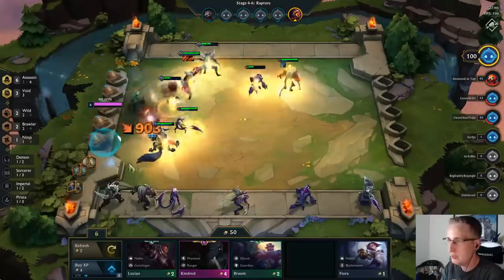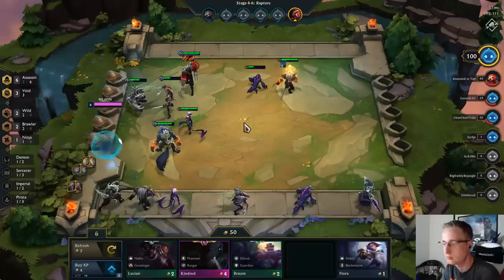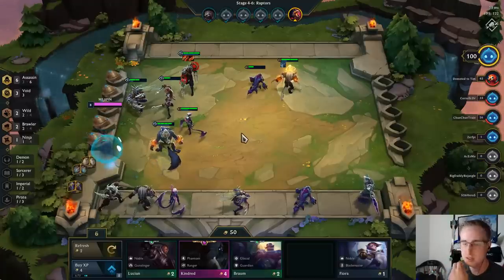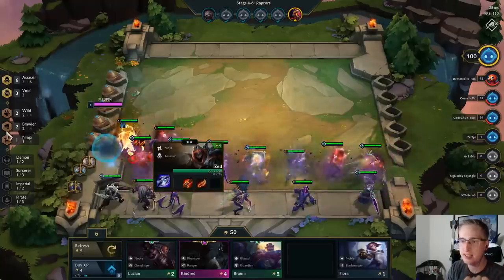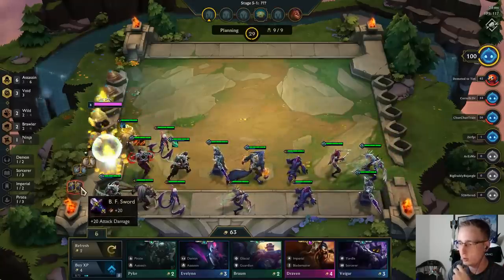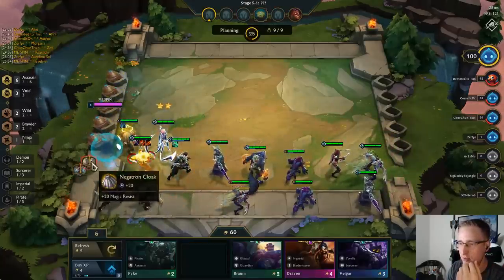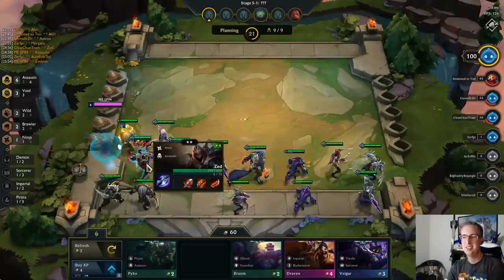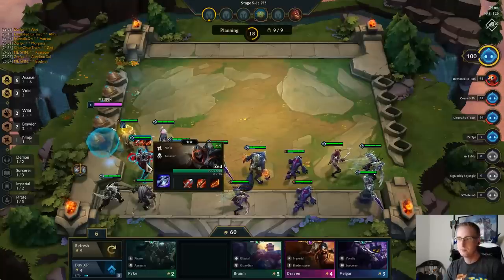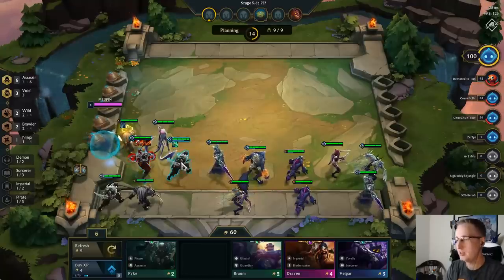We got a BF Sword off Raptors — so that's Bloodthirster on Zed, and that's pretty good. Bloodthirster on Zed is really nice because he already has a lot of attack damage as a Ninja. He'll benefit more from the percent attack damage of the Ninja bonus, and since he's going to be dealing 1K crits that can't be avoided he's going to be life-stealing like a monster.